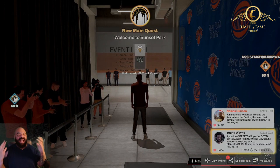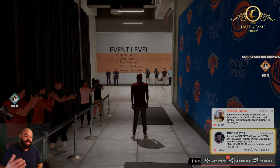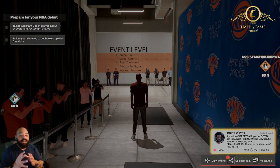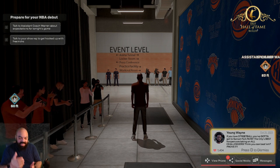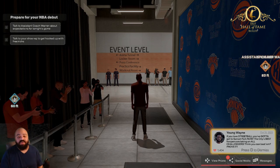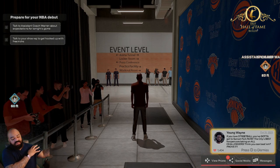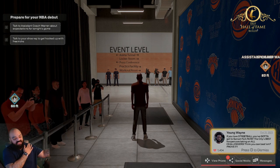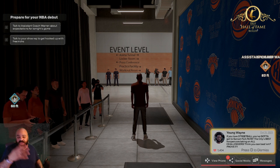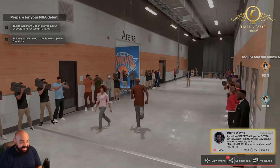Welcome back to True Hall of Fame Builds. I'm your host Michael May, and today I'm gonna be bringing y'all how I personally would make Michael Porter Jr. I already know what time it is — same way I made the other Reggie Miller for Scoob, I made this one for Scoob as well. For anybody else, this is how I make Michael Porter Jr.